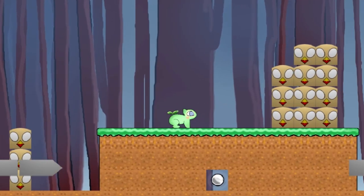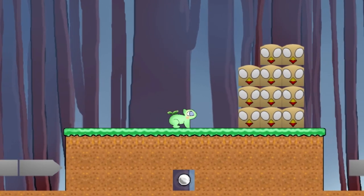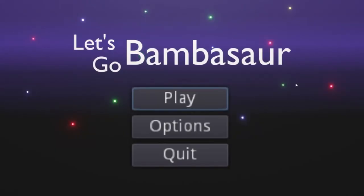But how is he supposed to get the one life orb hidden around here? Will Bambasor have to just leave it be and move on ahead? Find out by playing the game yourself or watch my other video about Let's Go Bambasor right now.